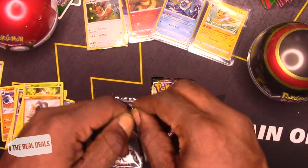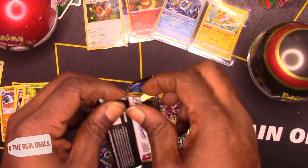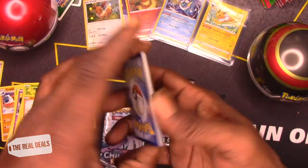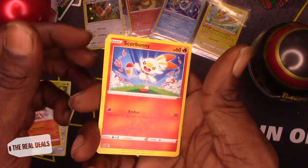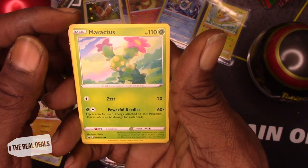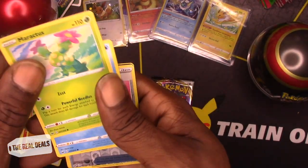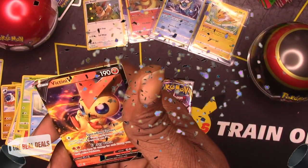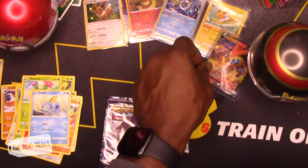Sword and Shield — let's go. White cold card, let's see what we got. Fairthorn, Heatmor, Metal Saucer, Scorbunny, Pignite, Mudbray, Maractus — wait, Maractus — oh my god — Sobble, Lucky Egg Trainer card. And a Sinistea V — hit! Get the real deals for it. That's a nice hit.